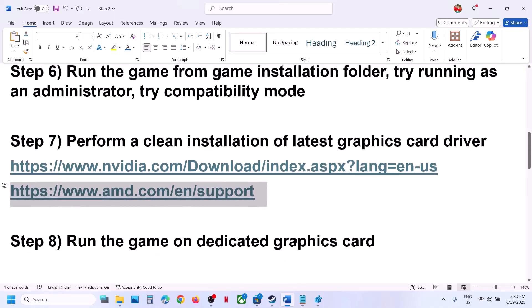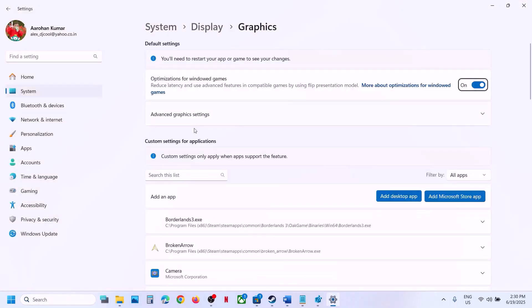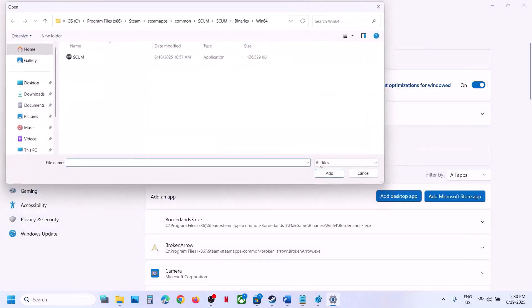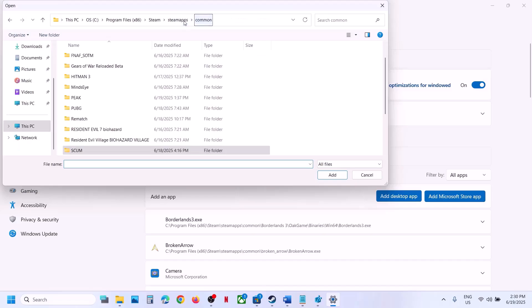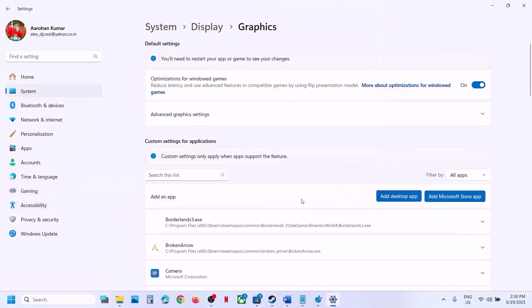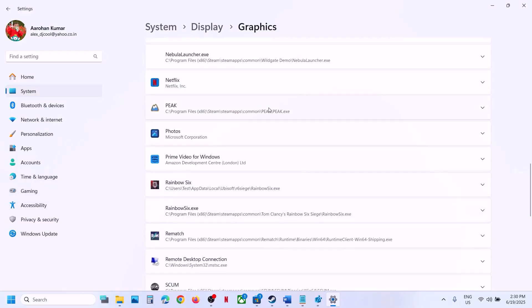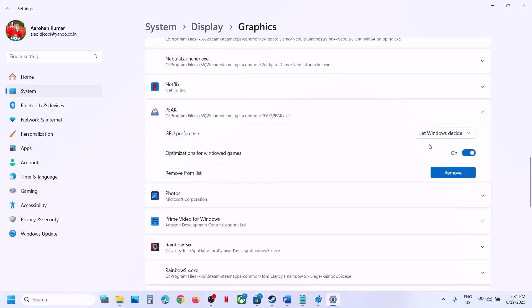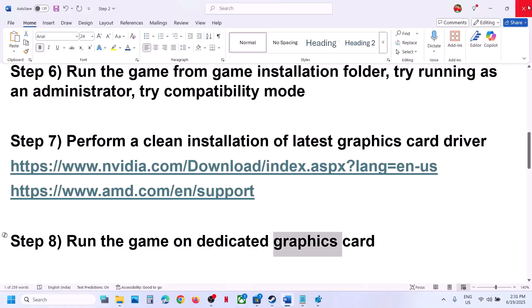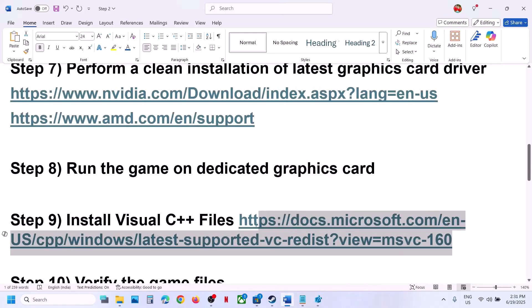The next step is to run the game on your dedicated graphics card. Type 'graphic settings' in the search box and go to Graphics Settings. Click 'Add desktop app', go to the game installation folder, select the game EXE file, and click add. Once the game is added, find it in the list, click on it, set the GPU preference to High Performance, and then launch the game.